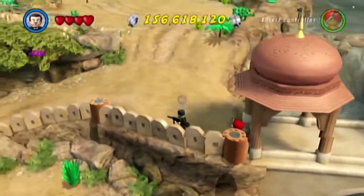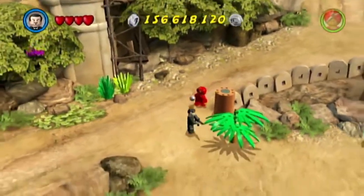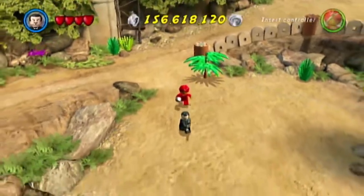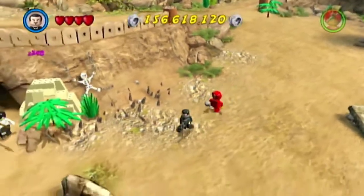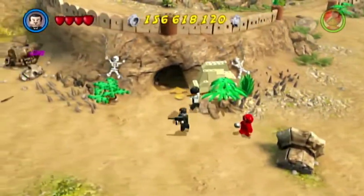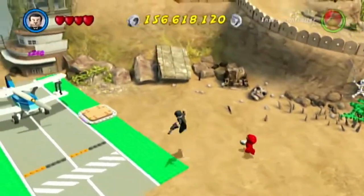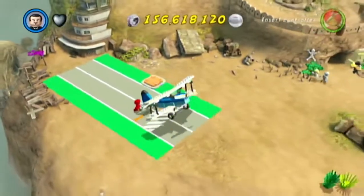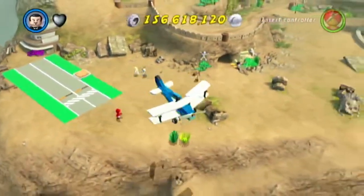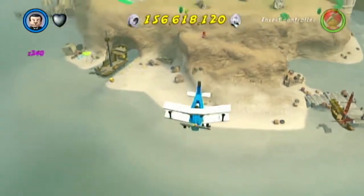Remember we bought a plane a little while ago? Well, I'm gonna try to kick off in that and see just where I can go. I'm still missing one red brick and I know exactly what it is. I just need to take off in the plane. So there's the wreck.